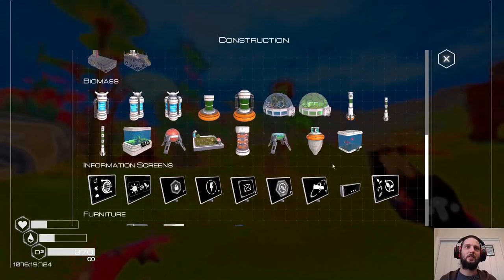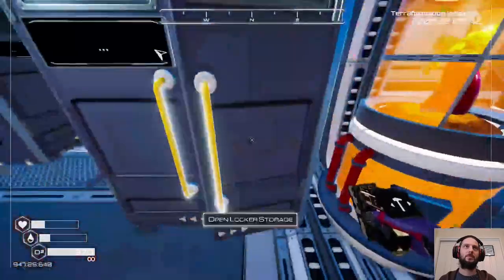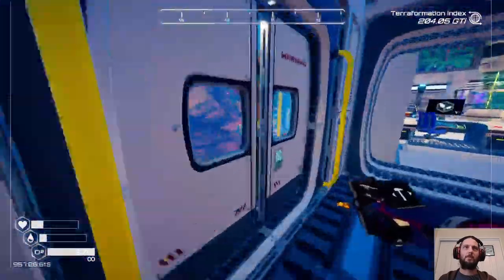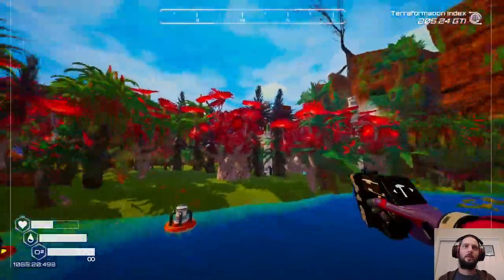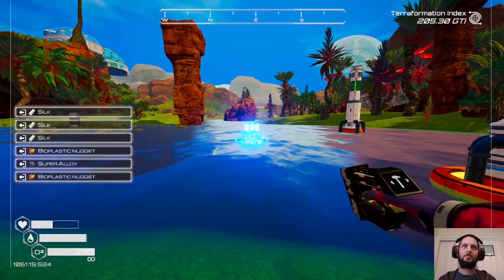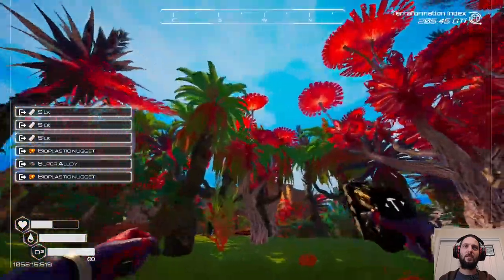What do I need for that? I was hoping I'd just have the materials for that. Let me make another one of those - and then I need to run silicon. And then we can grab a super alloy. Let's just put this here and wait and see. Phytoplankton A. I want B or C, don't I?